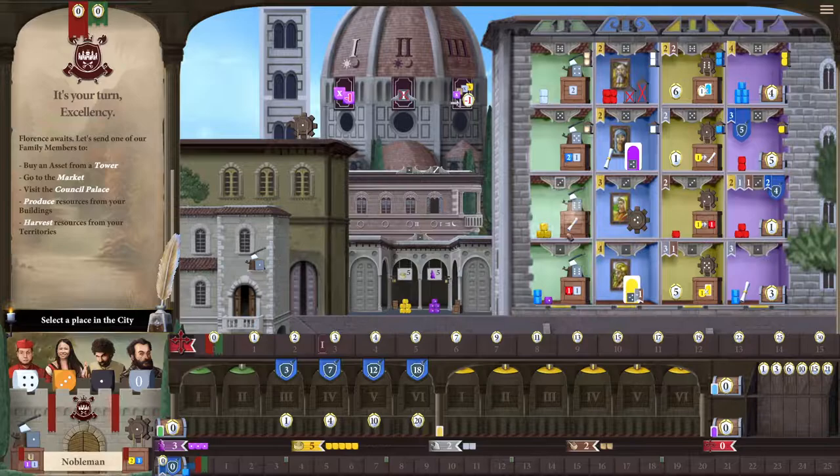Every time you take a resource — a character, territory, building, adventure — from one of these buildings with one of these three dice, you can't use those dice again in the same column to take another resource, and the same goes for your opponent. However, you can use this purple-gray die — the zero die — to go in these same columns, but you'd obviously have to use servants to take it, since it's always going to be zero.